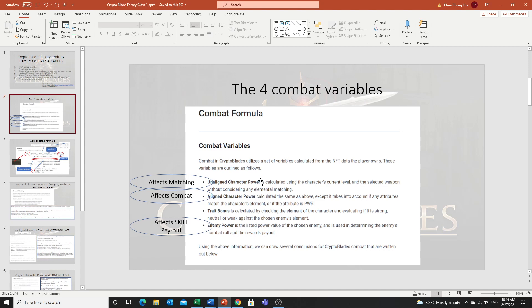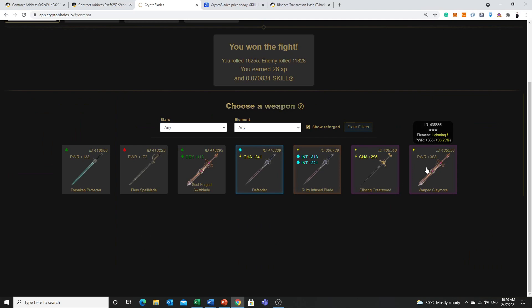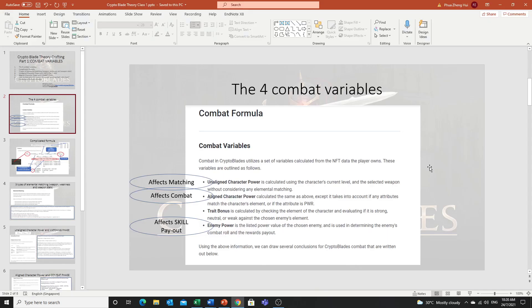The unlike character power is what determines which enemies you see when you click a weapon. When you press the fight button and do the transaction, what they're actually doing is matching and determining the victory already. The combat phase determines who is winning or losing by calculating your true power.